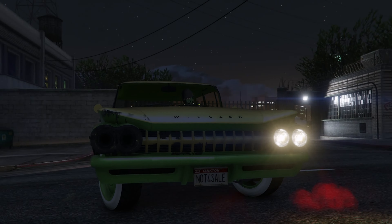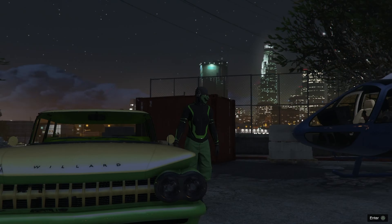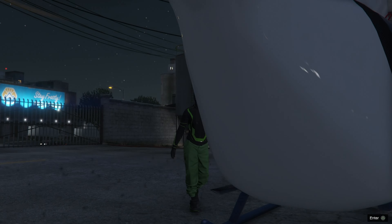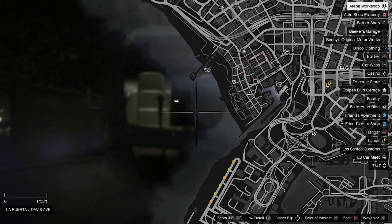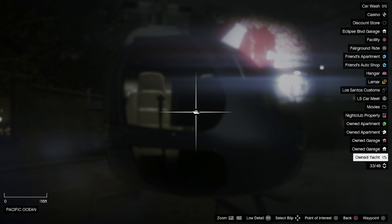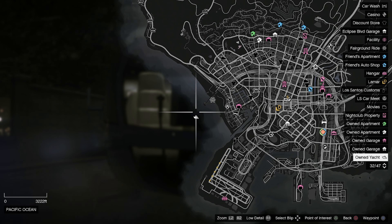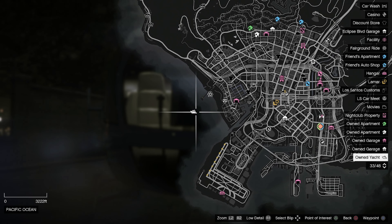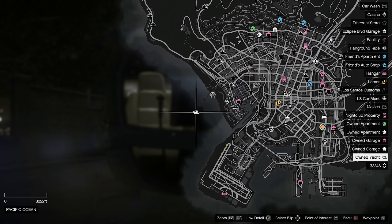Once we respawn, go ahead and open up the interaction menu, go to CEO Abilities, and request a luxury helicopter. Now a lot of people hate this part, but we do have to drive to that luxury helicopter — you're going to find it inside of a parking lot. It's best if you listen for the helicopter so you can use your ears to direct you to it.